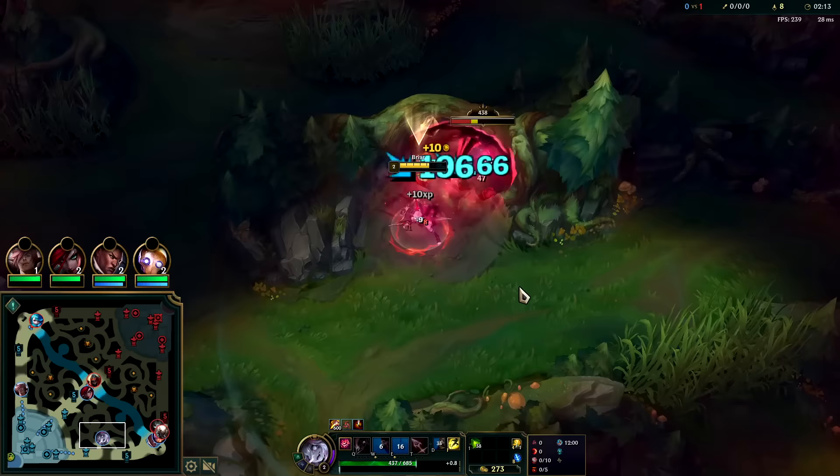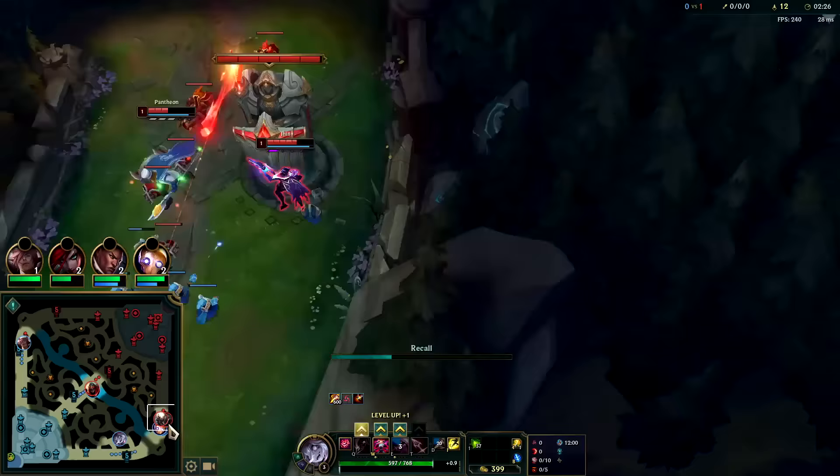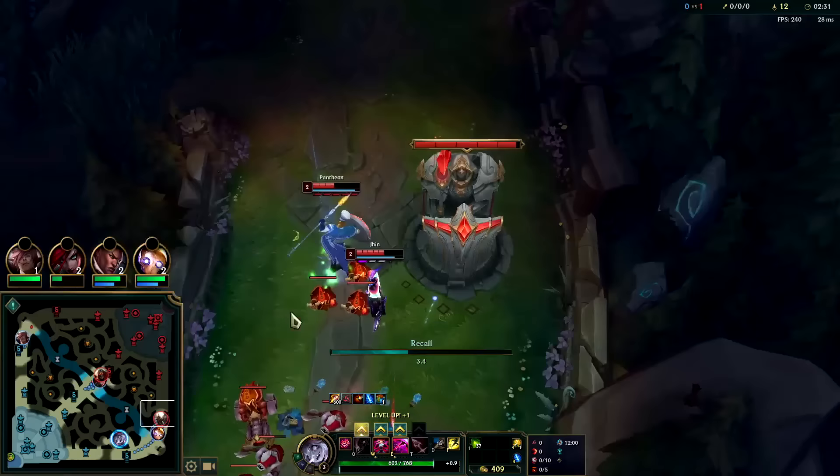They have nerfed Briar a decent amount. Her damage reduction on E starts out at 40%, and that's all it seems to go to now — but still really, really good. 40% damage reduction plus self-healing. It used to be 70 or 80 percent. Still very strong since it has the healing in there.